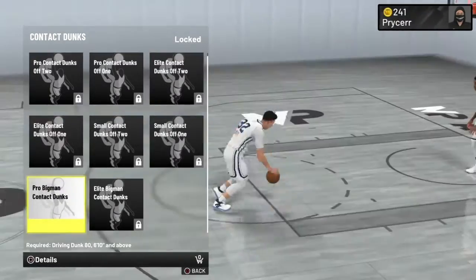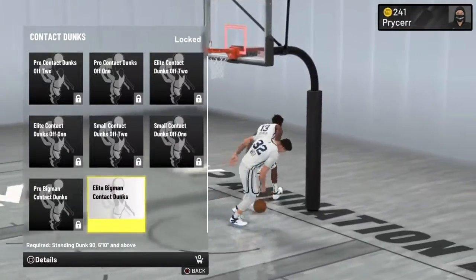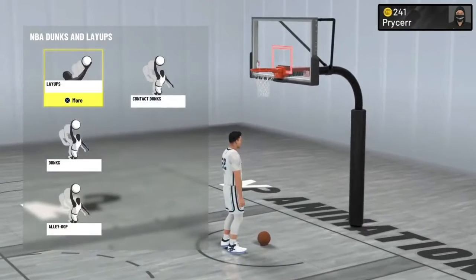If you're above 6'10, you need an 80 for contact dunks. And for standing dunk, if you're above 6'10, you need a 90 for the big man contact dunks.